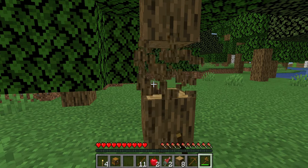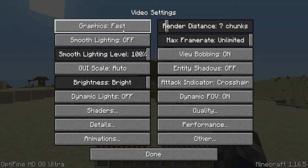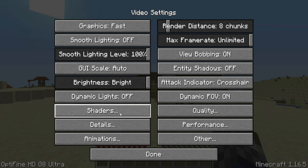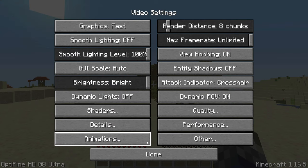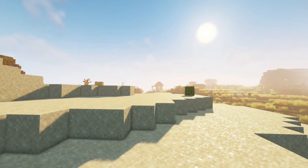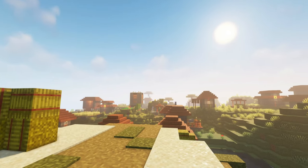Minecraft vanilla looks boring. The first thing we need to do is completely overhaul these visuals. The first major thing is to add Optifine. Optifine will let us fine-tune the video settings to improve performance and enhance general visual fidelity. The key reason for this is shaders. We'll be using the Complementary Shaders shader pack, because it looks great but it doesn't suck the power out of my gaming laptop.